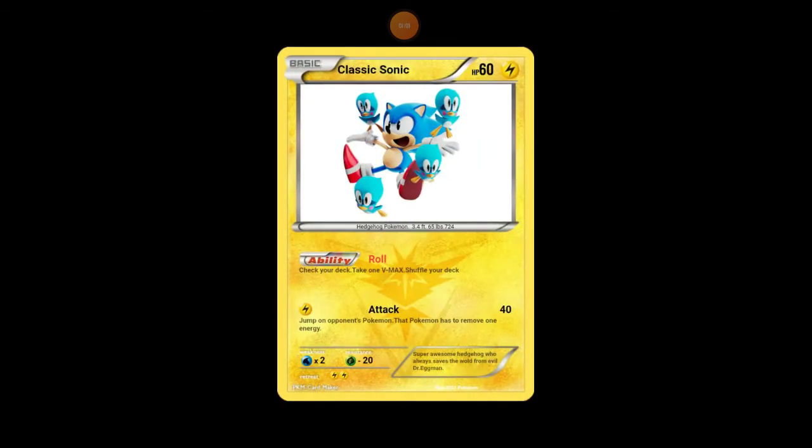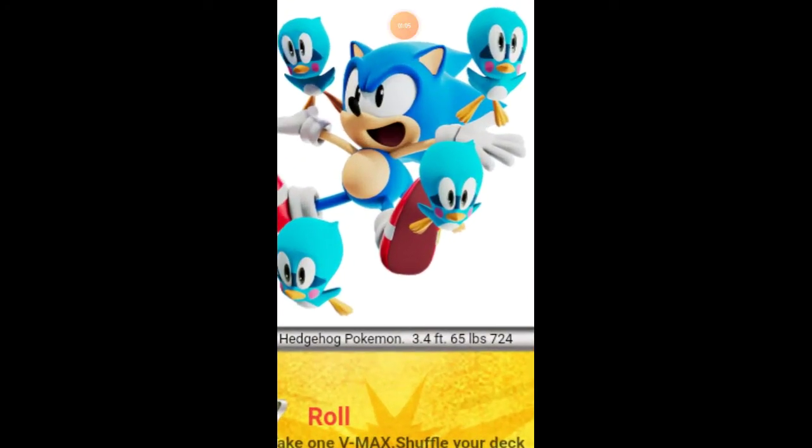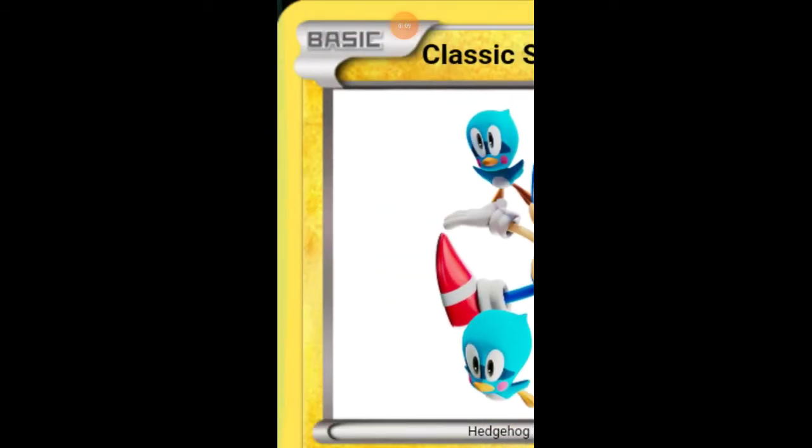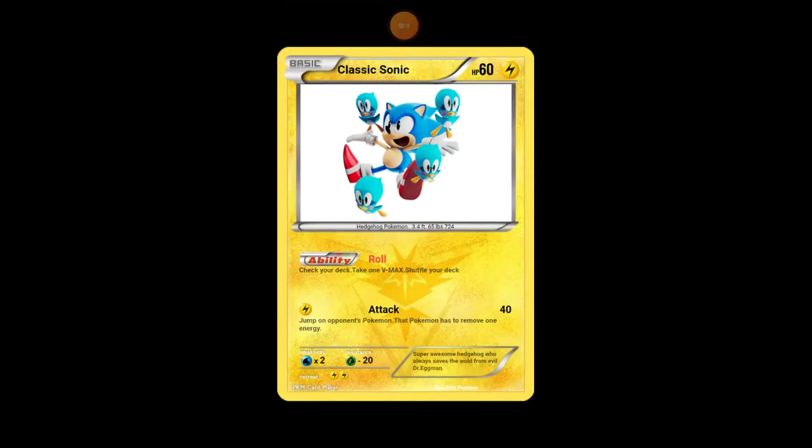So I made this one called Classic Sonic. He has all these Flickies around him. He is a basic Pokemon with 60 health, Lightning type, Hedgehog Pokemon, three foot four, 65 pounds, Pokemon number 724. His ability is to roll, and it lets you check your deck.